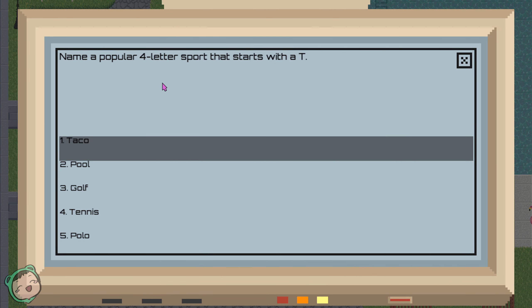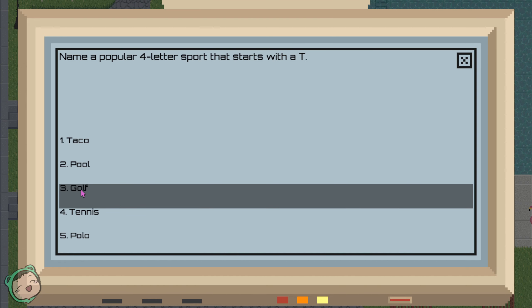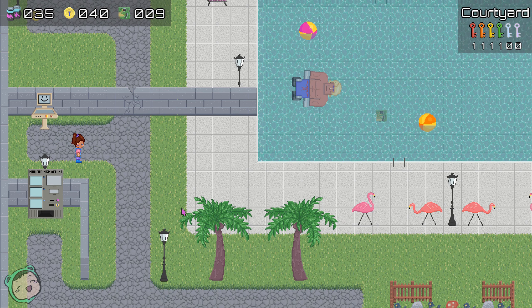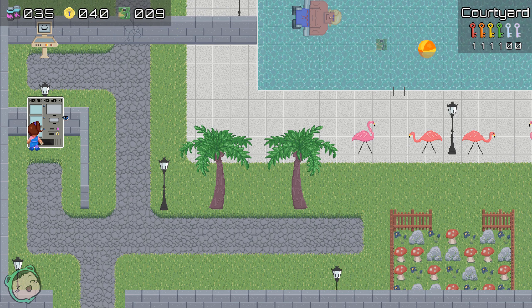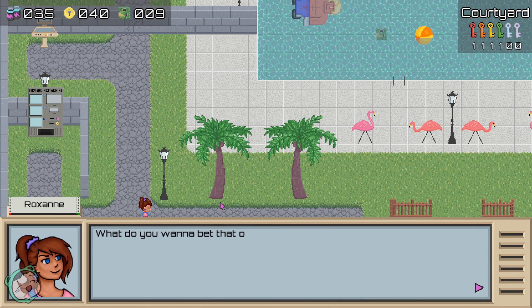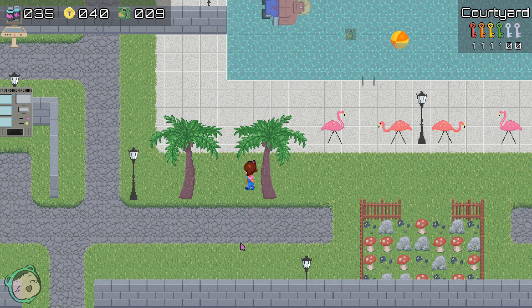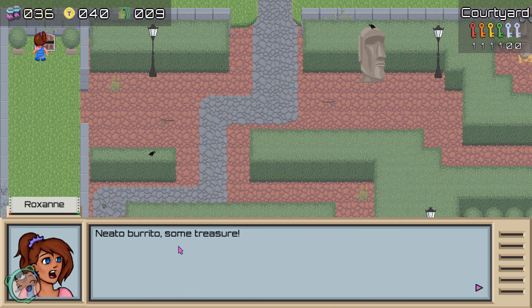Let's actually solve this: name a popular four-letter sport that starts with a T. Golf! Almost got me there. So we have 40 now - we can actually just buy the snorkel if we wanted to. I wonder if one of these palm trees is just a sledgehammer? But before we go to these puzzles, let's just backtrack. There's a chest here as well - boom! Neato burrito. Some treasure. Looks like I got one battery.